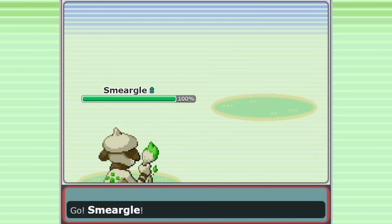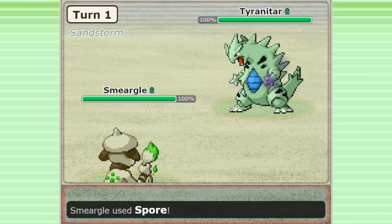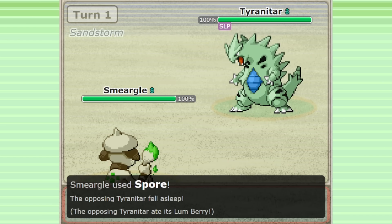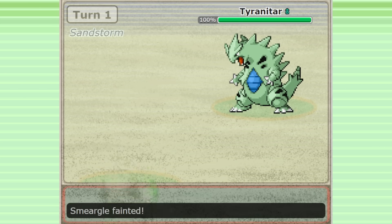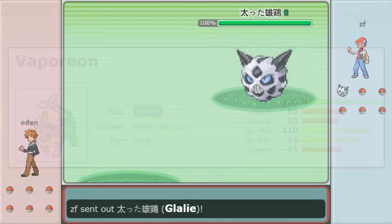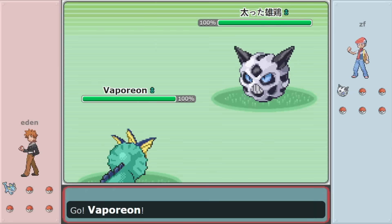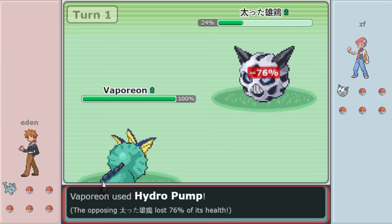On paper, Smeagol may seem like a great aggressive lead, but in practice it's quite inconsistent. The importance of those early turns for aggressive teams can make the whole archetype inconsistent if you happen to get a bad lead matchup that puts you behind. And that's why Vaporeon is such a good fit on these teams. I don't know who exactly pioneered this Vaporeon set, but I first saw it used by the player Eden, who shared it in a sample team.